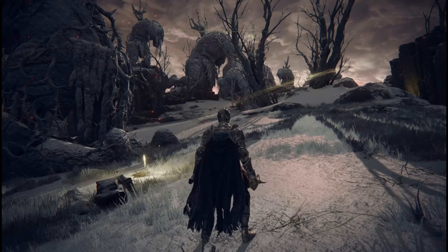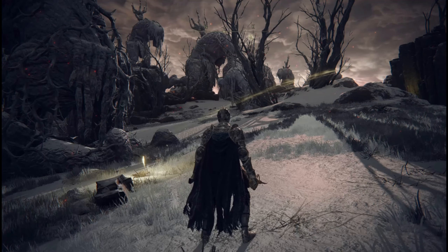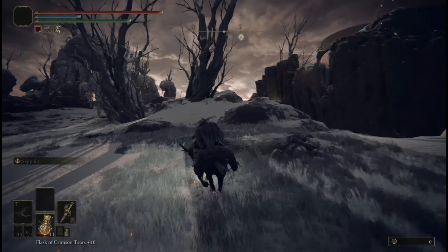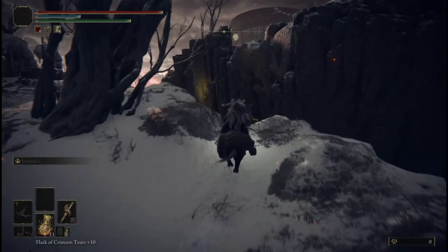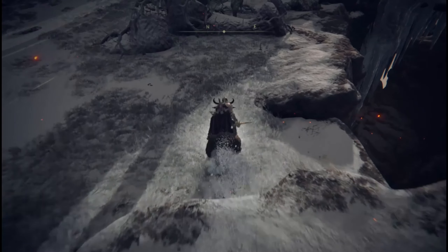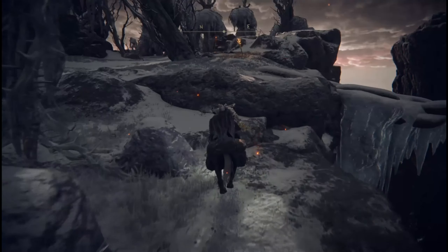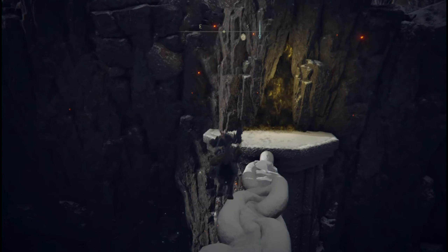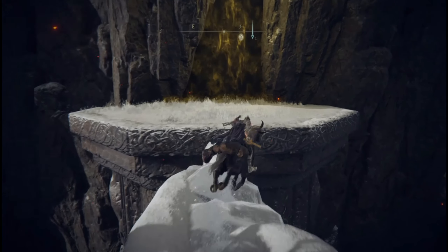You're going to want to spawn in here at Flame Peak. Then you're going to want to get on your Torrent and ride straight ahead. As you can see, there's an iron chain being used as a bridge, and the boss entrance is right there.